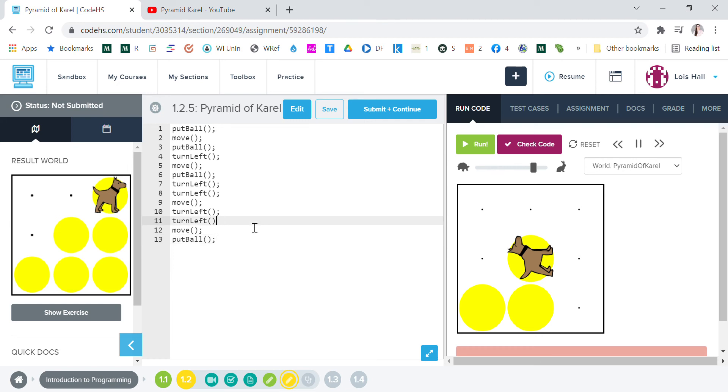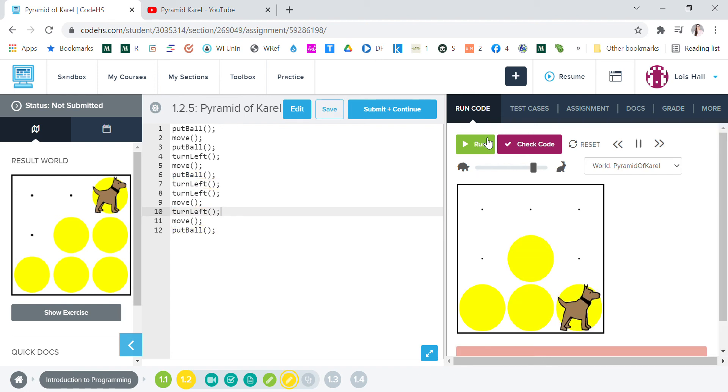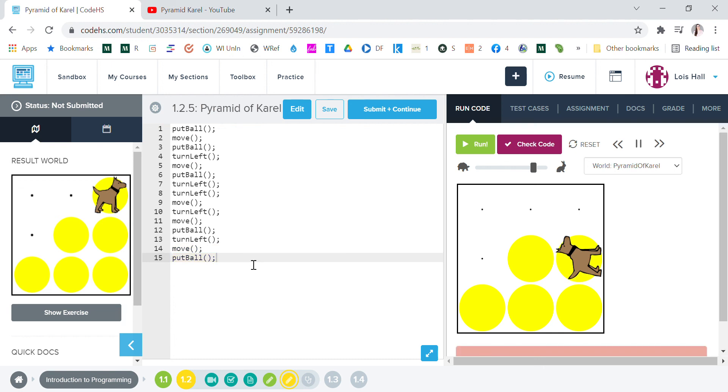Let's find out what happens if we don't do a turn left. Run. Oh, perfect! All right, now we're gonna want to do turn left and then we're gonna want to move and put ball.